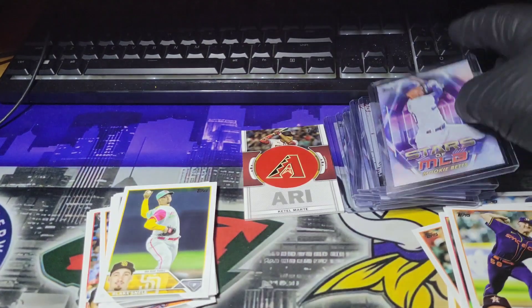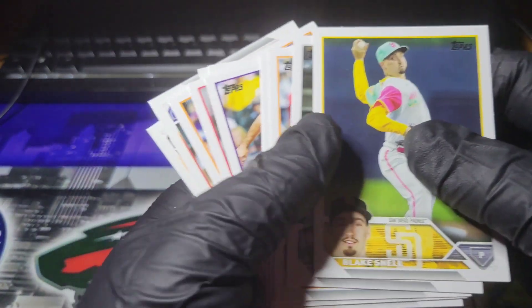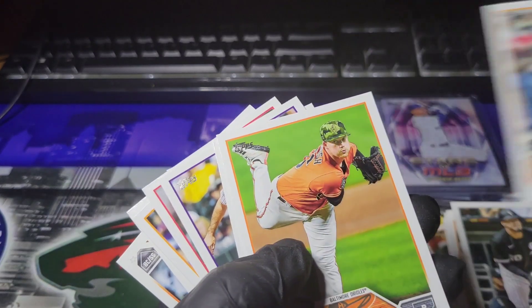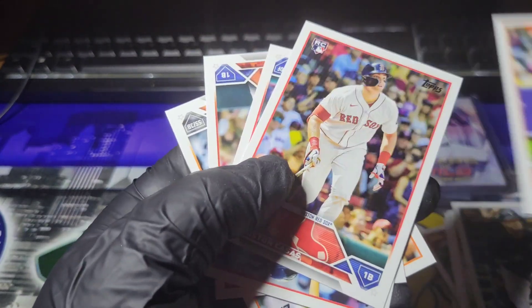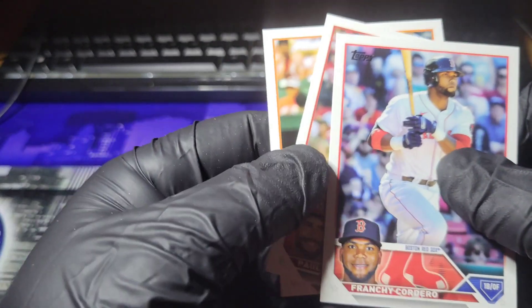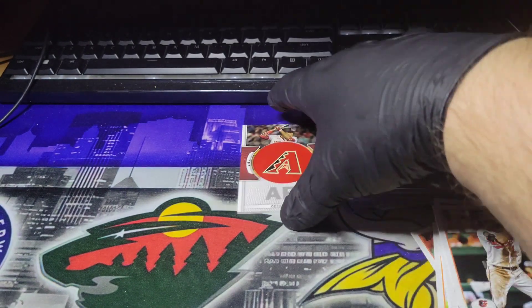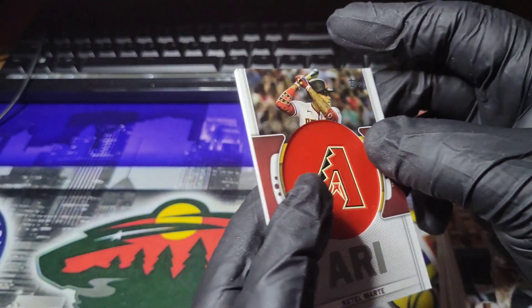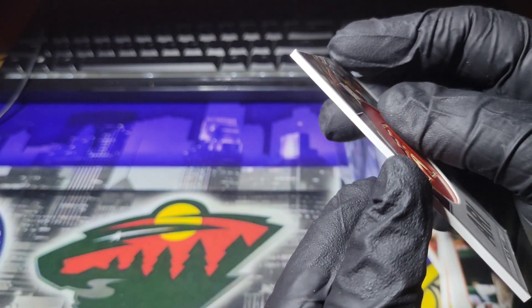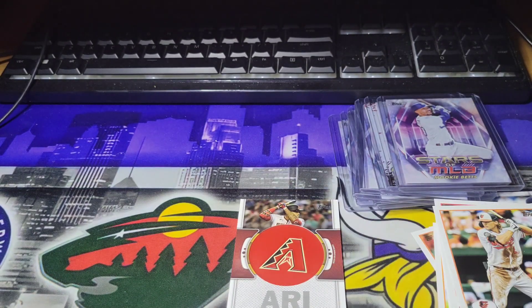And Mookie Betts — not a regular Stars of the MLB. The rest is just going to be a bunch of base, a couple of rookies. Braddish. Lowe. CJ Cron. Rizzuto. Garcia. Castro. Cordero. Goldschmidt. And Gunnar Henderson. So definitely got some pretty cool things. I like this commemorative card of Ketel Marte — that's pretty cool. It's a little patch that's in there, it's like 3D. But make sure you guys like, comment, subscribe — I have plenty of stuff coming, so stay tuned and I will see you in the next one.